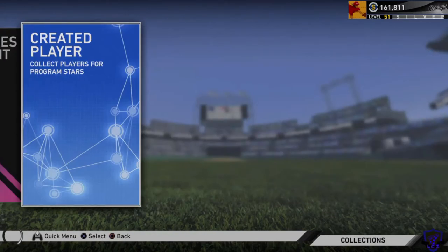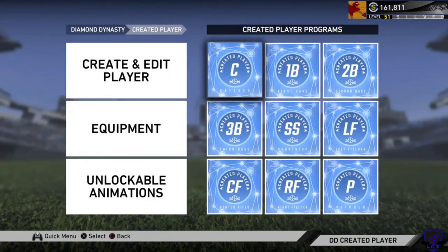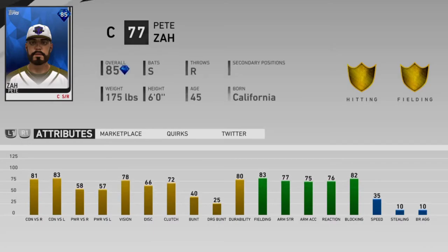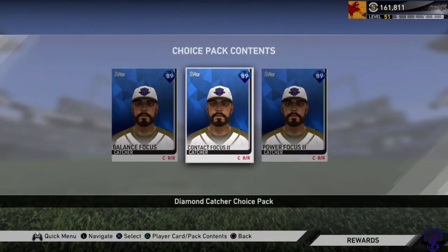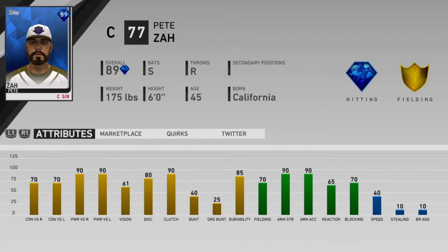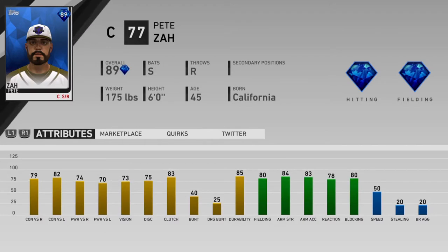Welcome back everyone, I hope you're doing well today. Today we're going to get into one of the controversial topics in roster building in Diamond Dynasty, which is the created all-star player or the CAP. I thought this was going to be a short video because it's relatively simple, but I'm going to put every single piece of information I can give you about the created player. We'll discuss the advantages, how you build your created player, what's the best one to take, and also some of the best equipment to maximize his abilities.